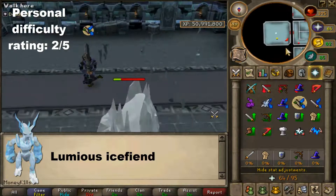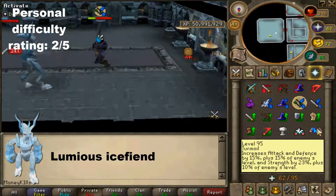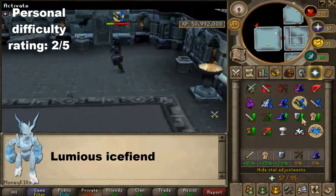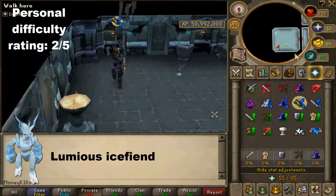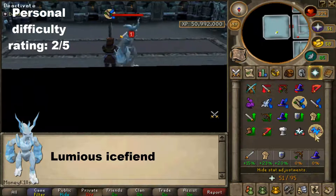It will do this special attack a couple of times during the fight, so make sure you have your cursor ready to run away. Once it is at one hit point it will do one last special attack, so run around the corners and you'll be fine. Then just kill it off with another Turmoil hit — that's the Luminous Ice Fiend, quite easy.